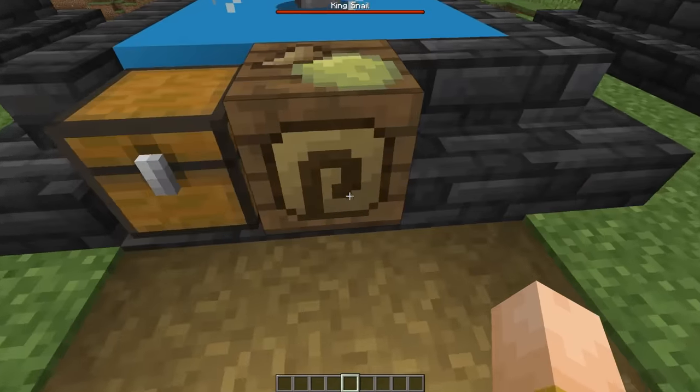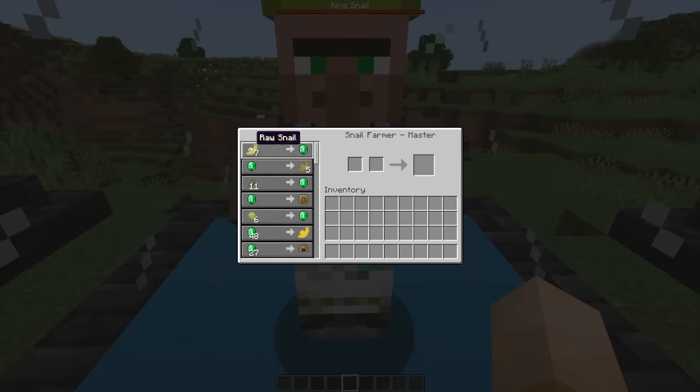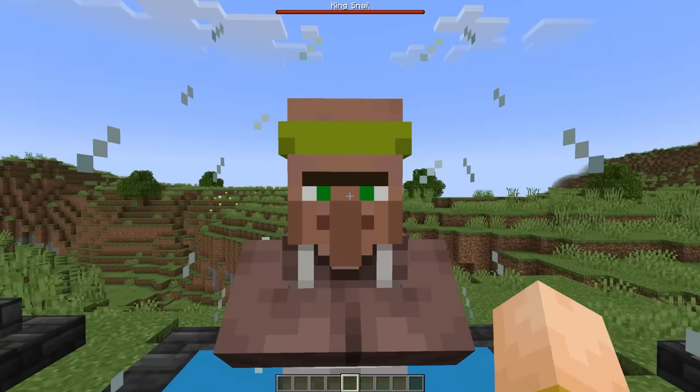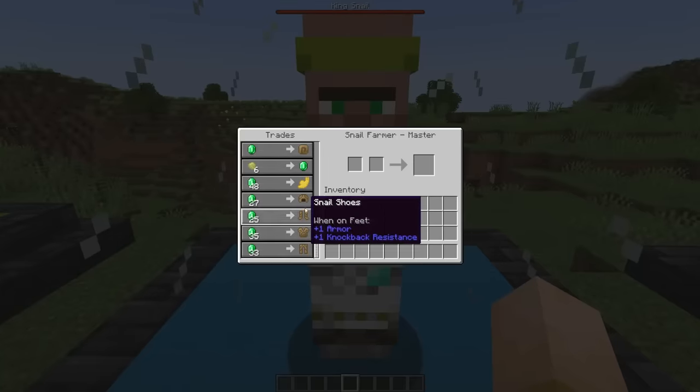The last thing I added is the snail research table, which is crafted like this, and gives you the villager profession: snail farmer. For the most part it's relatively simple things — you can give 7 raw snail to get 5 escargot, or give 11 snail shell shards to get 1 full snail shell if you don't want to craft these yourself. You can trade ooze for emeralds, you can get golden escargotes — which are basically golden apples for emeralds. This seems like a lot of emeralds at first, but honestly it's still pretty cheap by the time you're endgame. You have a ton of awesome trades going on — turn them into a zombie a couple times, and this will be pretty cheap, actually. Then there's the full set of snail armor that he sells.